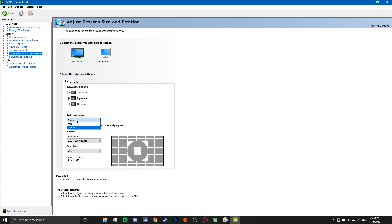Set it to perform scaling on display instead of GPU, override the scaling mode set by games and programs. Resolution has to be your native resolution and your refresh rate whatever it is, then apply the settings.